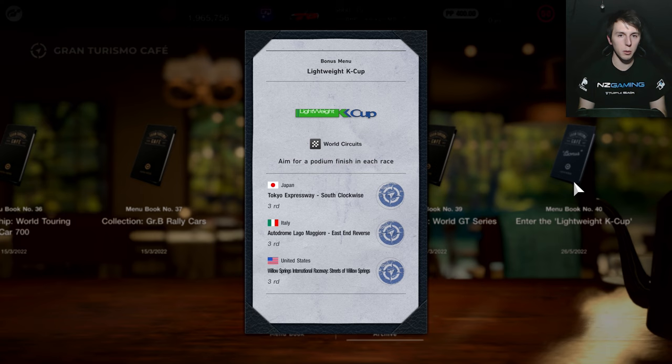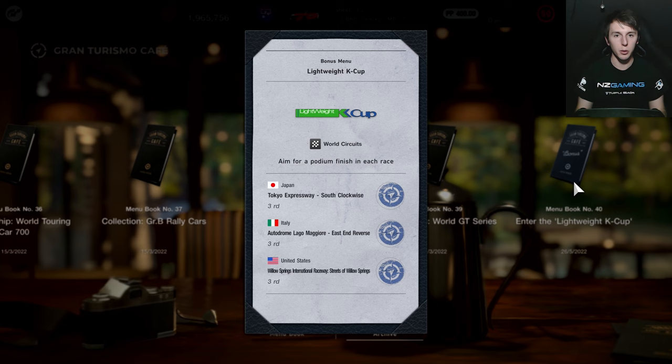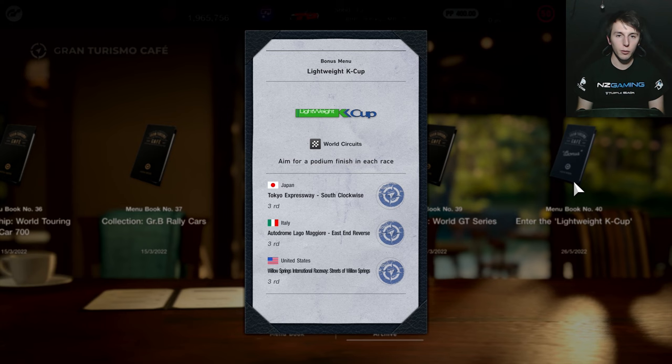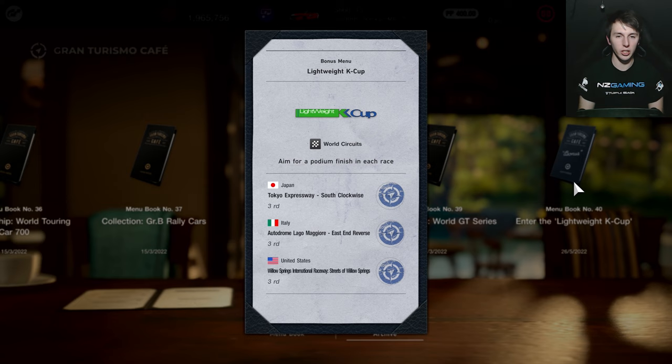Before we go further into the video, I just want to thank NZ Gaming for the support they've been giving me over the last few weeks. They've supplied me with some equipment to review and cover, which I've made some videos about over the last couple of weeks as well. If you want to take a look at those and you're from New Zealand wanting to pick up some new sim racing gear or gaming equipment, go to the website linked in the description. All the sim racing gear I'm going to be using in this video you can find on NZ Gaming, so be sure to check them out.